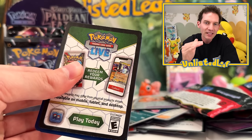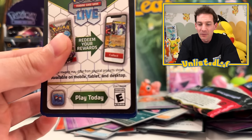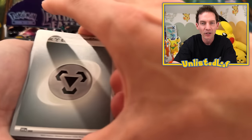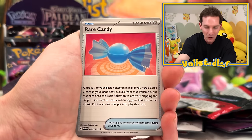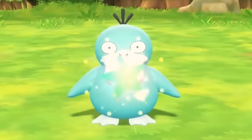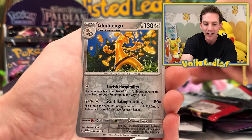I want to ask a question — maybe this could be your comment that you leave below. What was your first ever shiny you caught in a Pokemon game? It could be Pokemon Go, because I know that's probably the most common place you're going to find one. But if you've got one prior to Pokemon Go, I'm curious what it was. Maybe you got really lucky and got it in a very early game. That wasn't the case for me. My first ever one was Let's Go Pikachu — I caught a shiny Psyduck on camera. It was blue, and it was awesome.